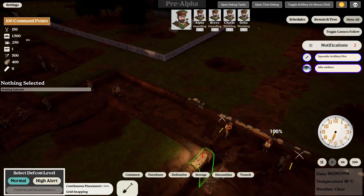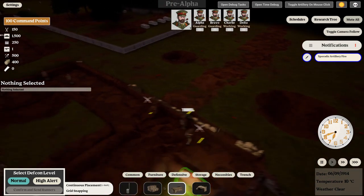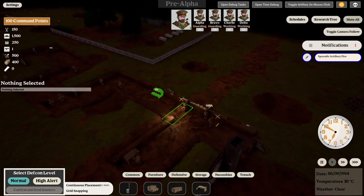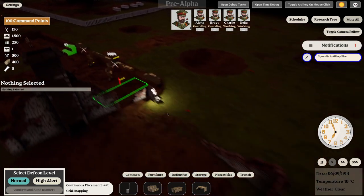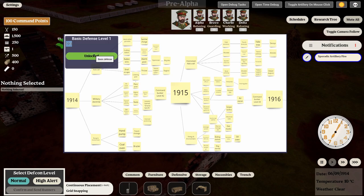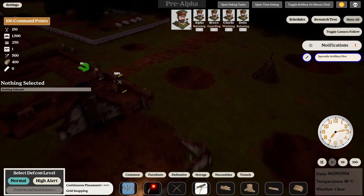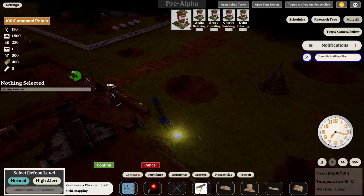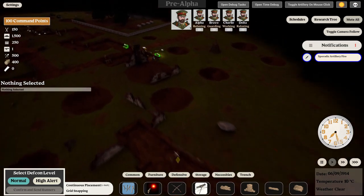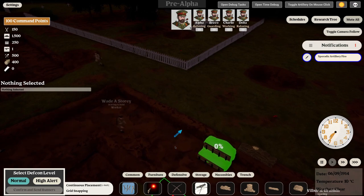With melee incoming we have to be careful — melee soldiers will try to get into the trench. This is a colony, so think about the kill box. We could set up a trench step over here to lure the AI. Let's go to the research tree and unlock basic barbed wire to set up over here and try to dictate where the AI will come down.